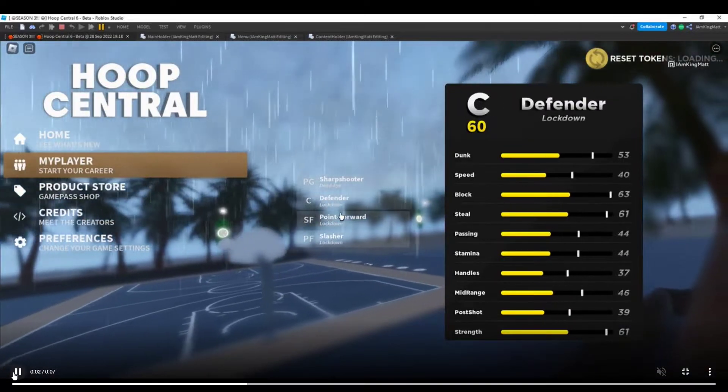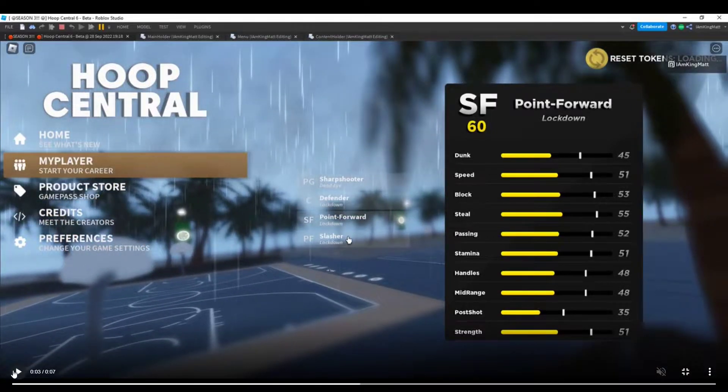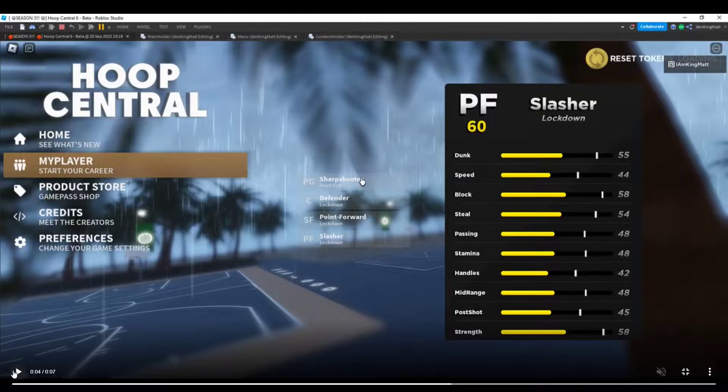In the video he switches to center defender — the stats change. Then he switches to small forward point forward lockdown — stats change again. Then to power forward slasher lockdown — stats change. This is a really good feature; it just shows us our stats and we can check them whenever we want.